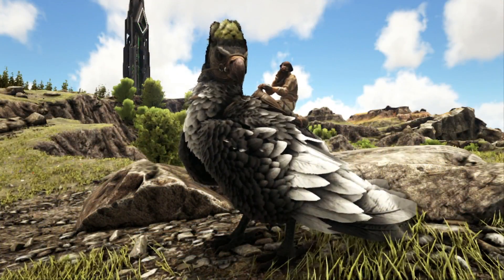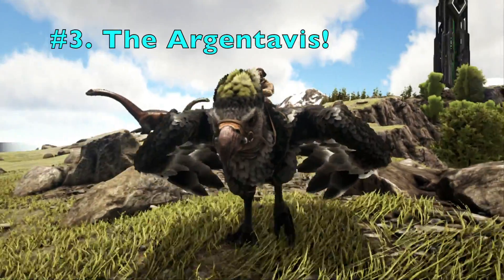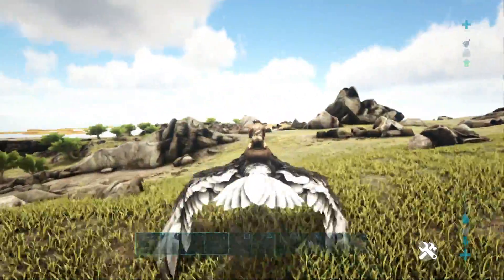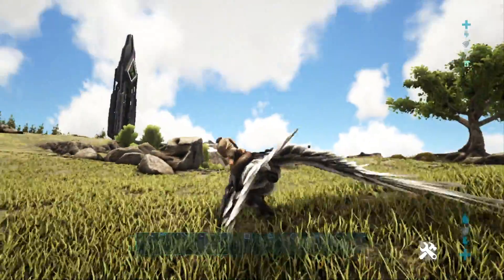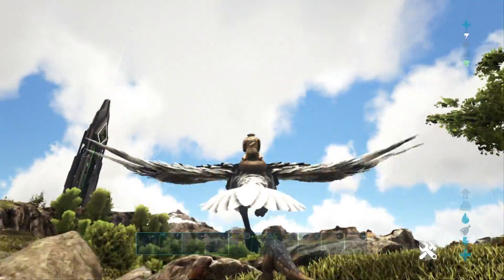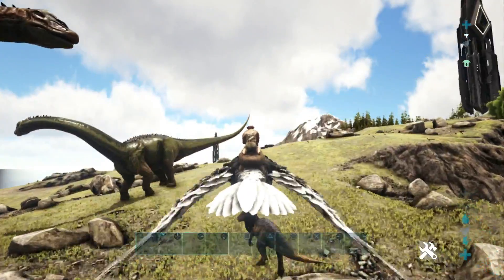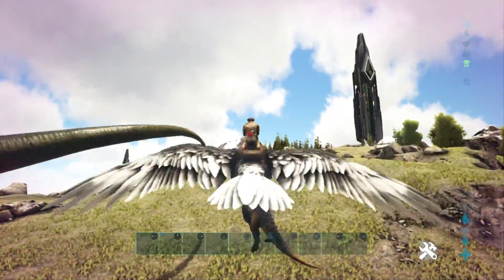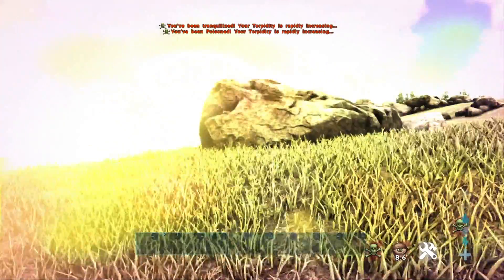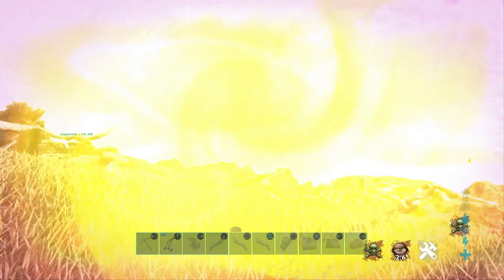At number 3, we have the Argentavis, otherwise known as the Argy. Ever since the TLC buff, the Argy has received a huge boost in terms of what it can pick up, and that is exactly why it is on this list — because of the creatures it can carry. This makes taming things a lot easier when you have an Argy capable of picking up a lot of different mounts. The Argy can now pick up Ankylos and Doedicuruses, which makes taming them a lot simpler. You just find them in the wild, pick them up, carry them back to your base, drop them in your taming pen, and knock them out using conventional methods. Or have an Equus waiting for you to knock them out without having to use tranqs.